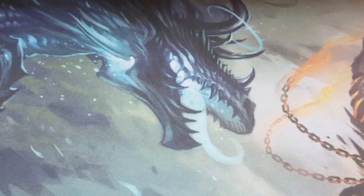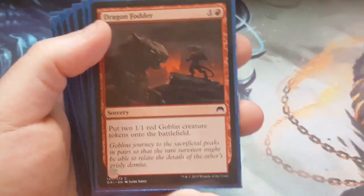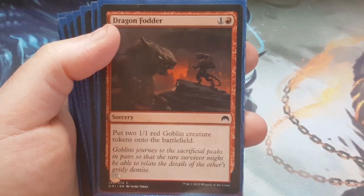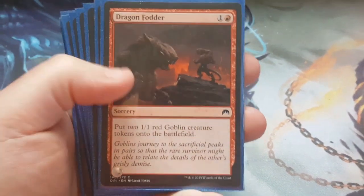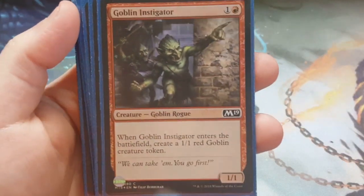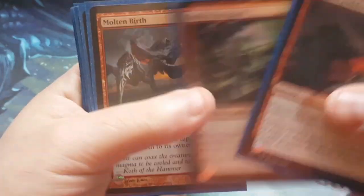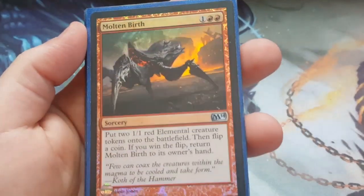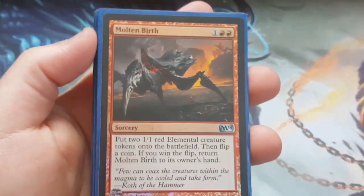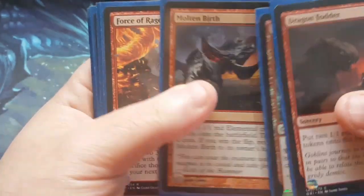Alright, so the upgrades and the changes. I told you guys when I first did the video that there was an additional option — a two-cost to put two creatures in. It was Dragon Fodder; I included that as a replacement. Instigator — again, it's two to cast for two creatures, so that was a natural. I took the regular Molten Birth out because I found a foil one in my stuff — so I put a foil Molten Birth in to replace the regular one.